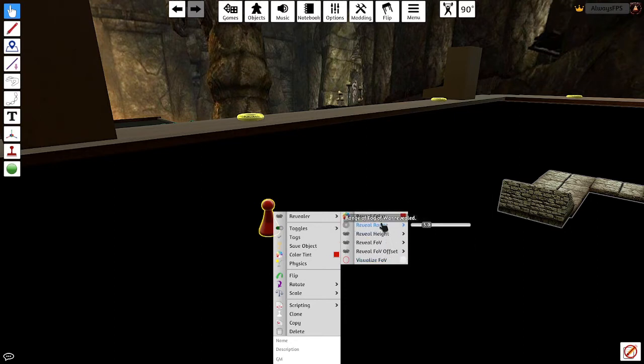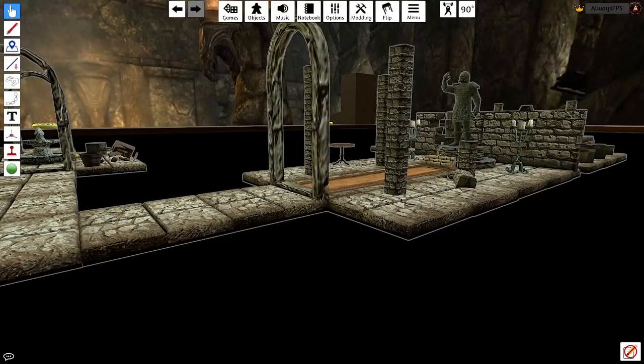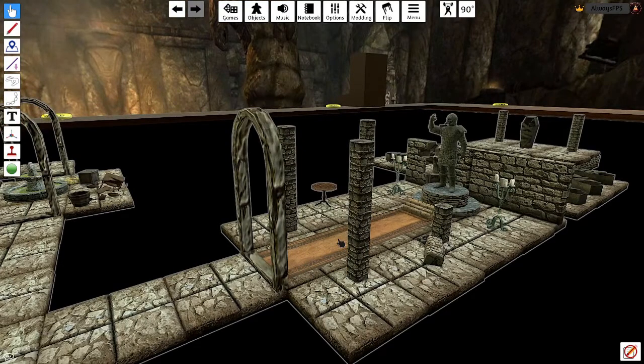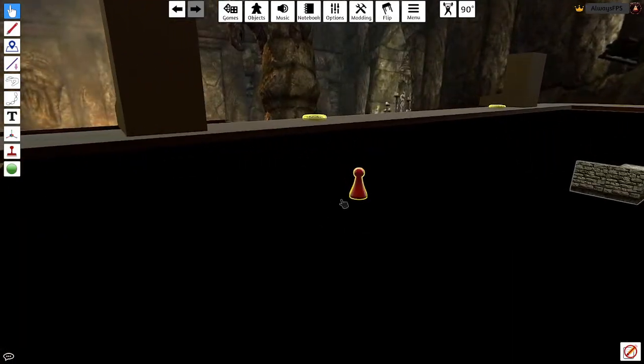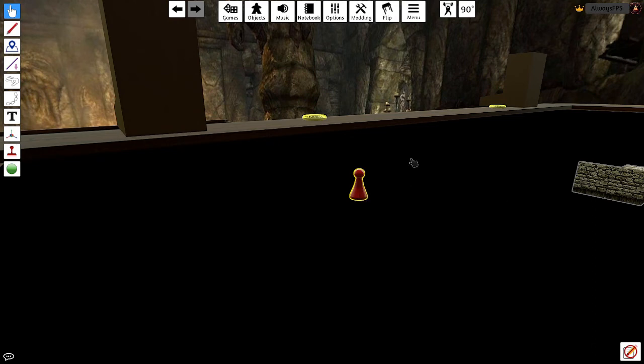This setting here is how much you want to be revealed distance-wise — the radius. You can increase it for a very large radius around the red pawn, or decrease it to make it smaller. The reveal height is for cases where, for example, pieces have multiple stacked layers and the chip doesn't reveal the top parts. You'd need to increase the reveal height to make it a little taller. And that's all you have to do.